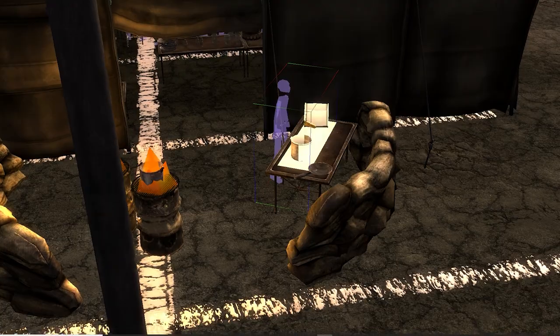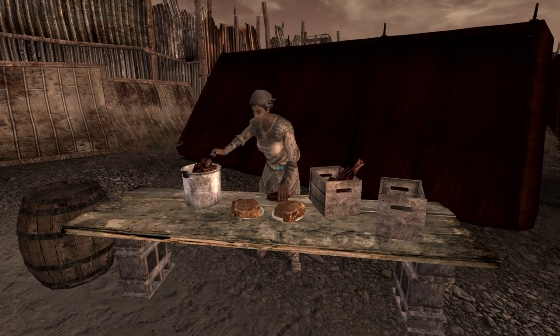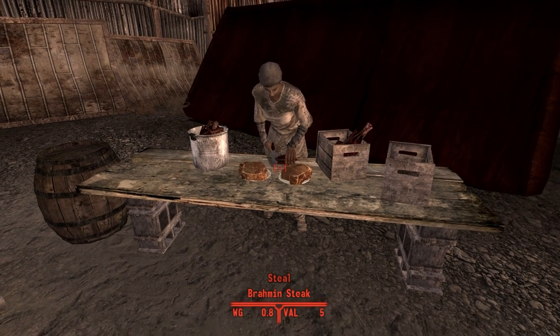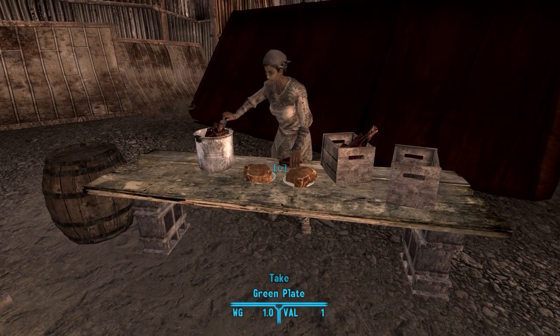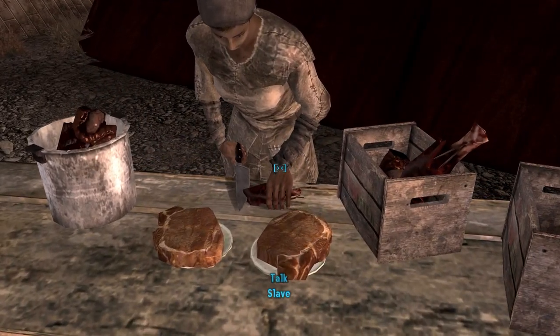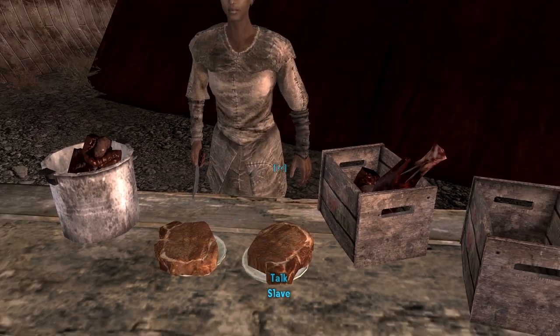There's a marker for a meat preparation animation from Fallout 3 placed at Camp McCarran, but it's never used. There's also an area at the Fort that seems to have been set up for this animation, but it was never completed either. This would have given NPCs more to do, so it's too bad it was cut. Modder Modern Blooper Reel recently restored this and also added the animation to other areas.